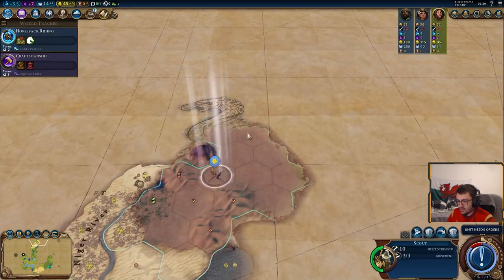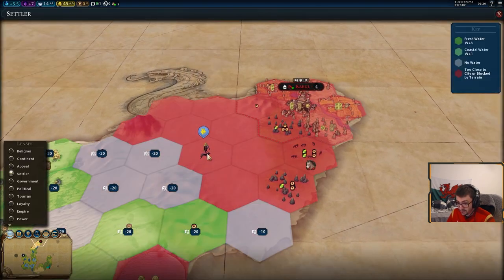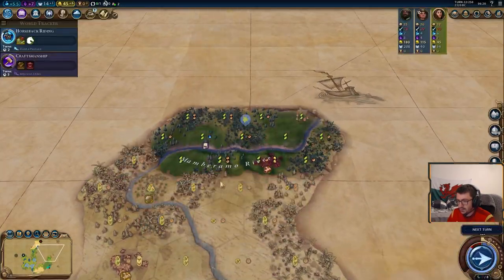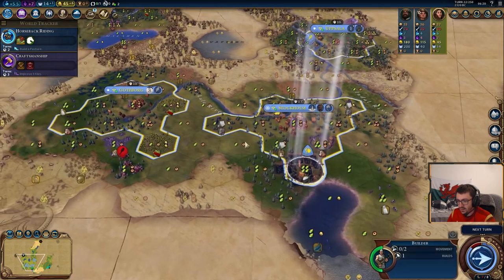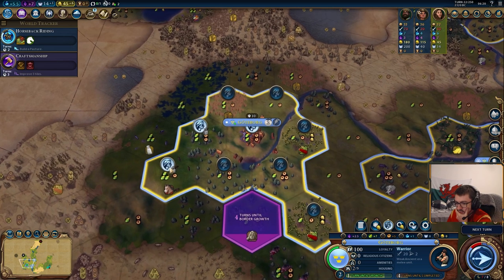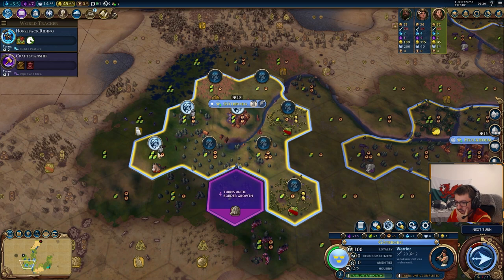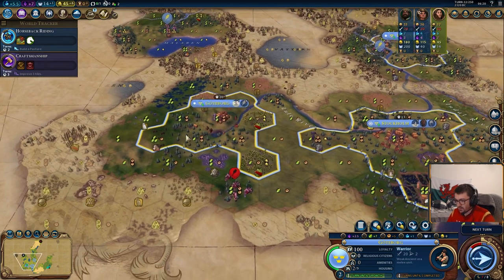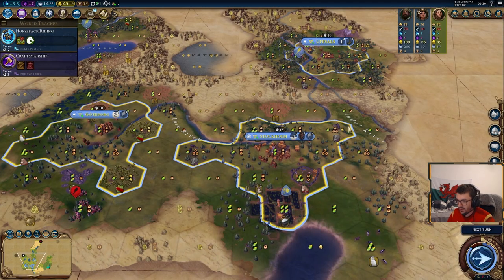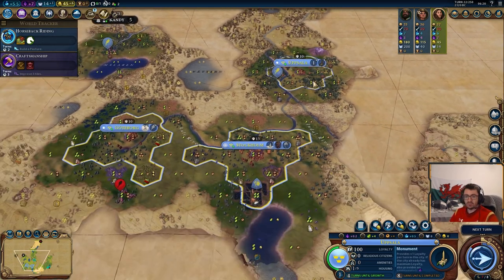Let's finish our turn. We've got a lot of red tiles here, and we can see these red borders. We'll meet that city-state — another first meet, very nice. Carry on scouting up there. Another goodie hut — nice, nice, nice. We're doing a warrior there, we're growing. We could shift this production over to get the warrior out a bit quicker, but growing first — we're going to be able to do it in the same amount of turns anyway.